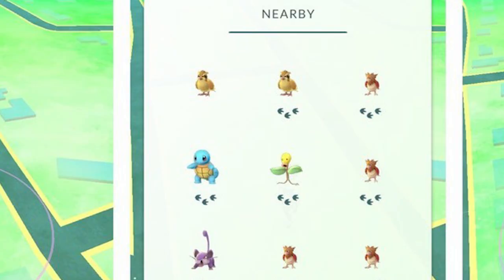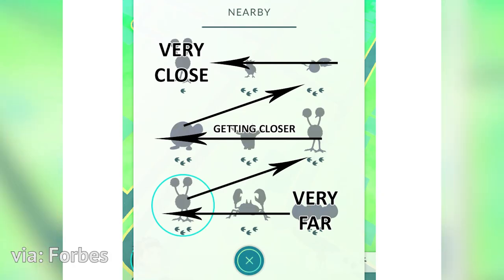The more footprints, the further the distance. Treat the Pokemon tracker like a 9x9 grid where the top left is the closest and the bottom right is the furthest. This is how you can get a grip on walking towards the Pokemon that you want.